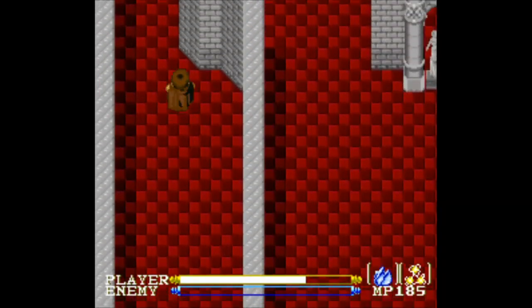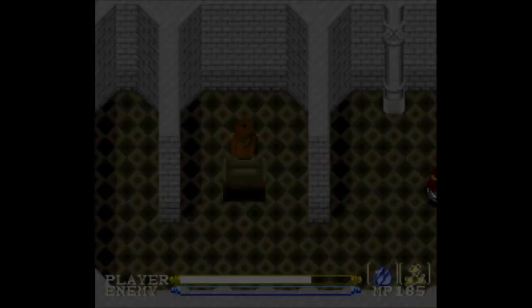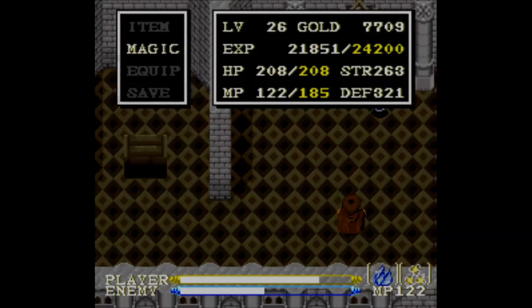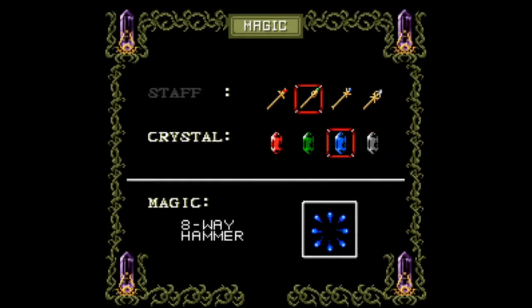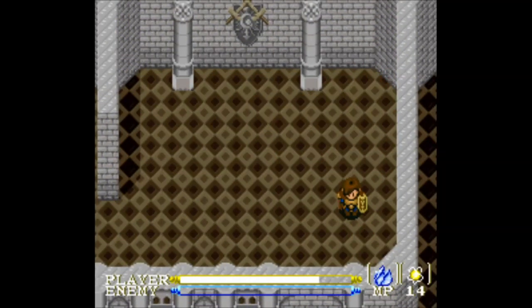I feel like those guys are easier to hit on a vertical plane. Going to the next floor. Bring up my maps with Google. I feel like even with triple, they all don't hit at the same time. If they hit at the same time, it deals damage of one, doesn't it? Non-homing ball.